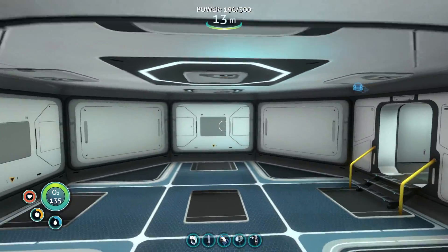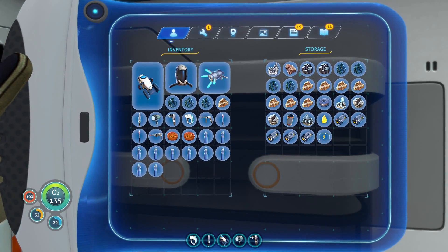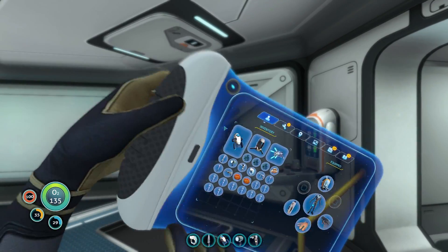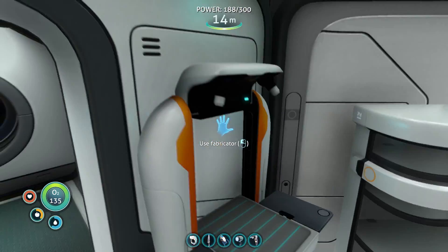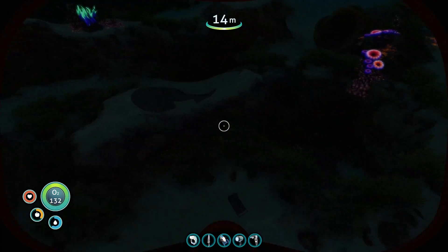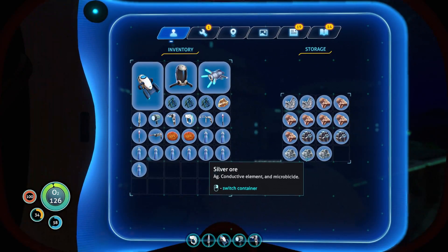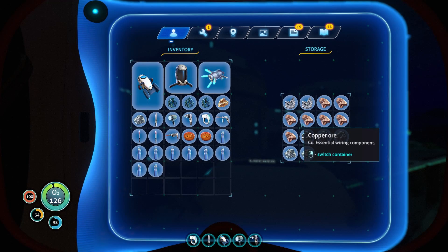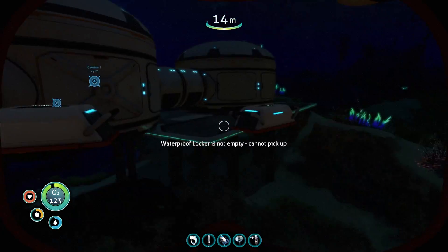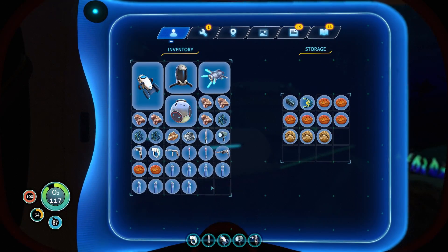Do we have silver for the next scanner room upgrade? No, we do not have silver. I wonder if that was something I lost. Definitely need to get food and water in here. Let's go ahead and do that real quick — growing and dying down here a horrible death — is everything even alive at this point? Actually we do have silver — okay I will take all of this.